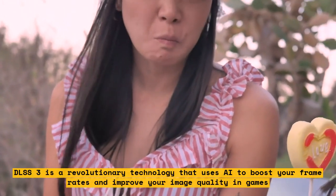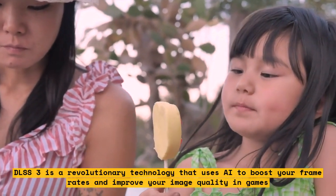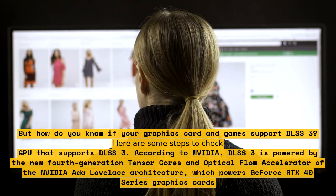DLSS 3 is a revolutionary technology that uses AI to boost your frame rates and improve your image quality in games. But how do you know if your graphics card and games support DLSS 3? Here are some steps to check.